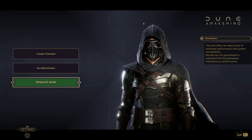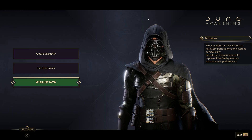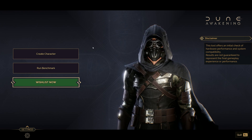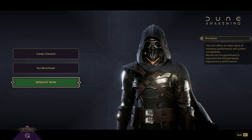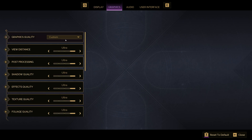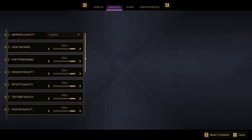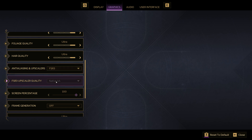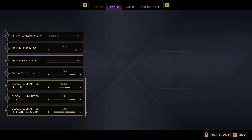Welcome back guys. Today we're going to take a look at the Dune Awakening benchmark and character creation tool on my RX 7900 XTX and Ryzen 9800X 3D at 4K. We're going to make three benchmark runs: the first one will focus on maxed out settings and FSR native AA, the second one will be FSR quality, and the third FSR performance.